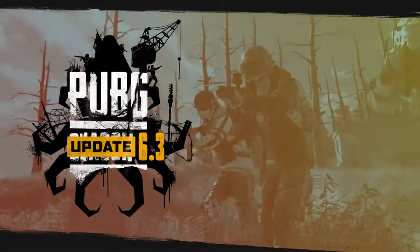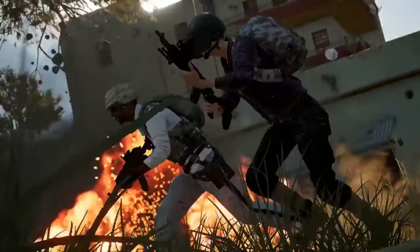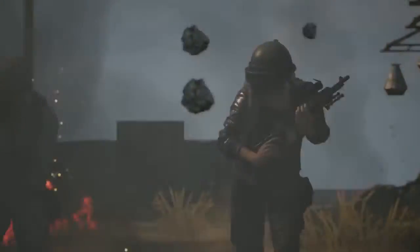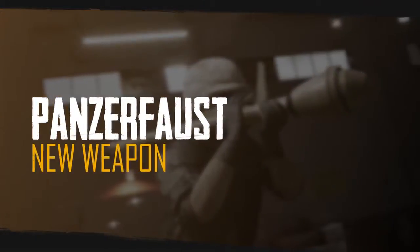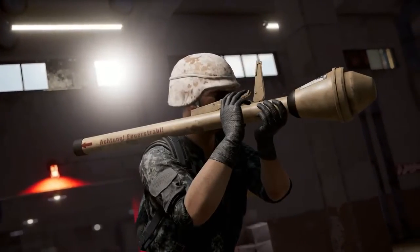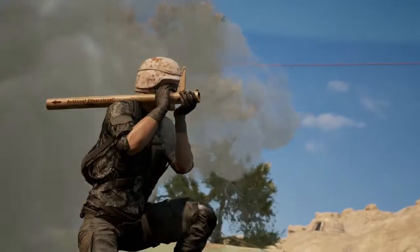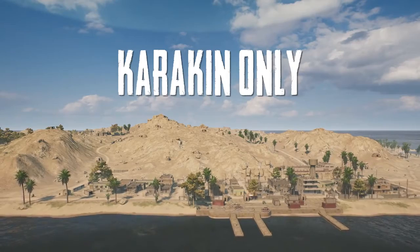Season 6 is winding down, but there's still quite a bit of change about to hit the battlegrounds. Hold on tight, things are about to get explosive. The first, which was teased all the way back in 6.1, is finally making its PUBG debut. The Panzerfaust is a rocket launcher with an effective range of up to 150 meters, and can only be found on Karakin.